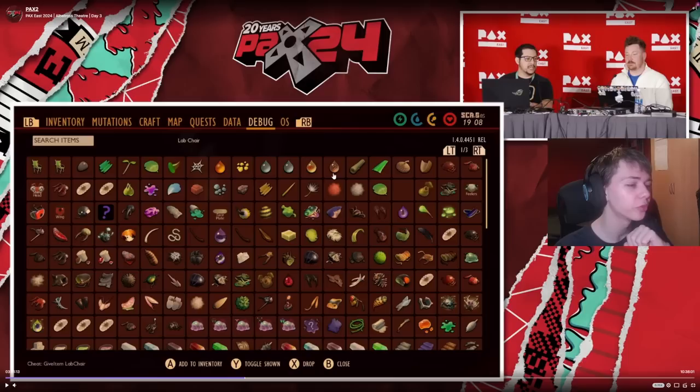The host accidentally opens the debug menu, which he really wasn't supposed to do. There are a lot of items in here — a lot are cut content, but some are actually new things. These four items down here are the new goop things; they pick these up later from killing the special modified infused enemies. Not exactly sure what these are for, but I'm assuming they're for crafting. You can also get them from the Broodmother, the Mantis, the Wasp Queen, and the Infected Broodmother.